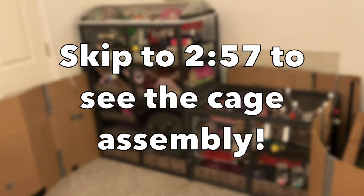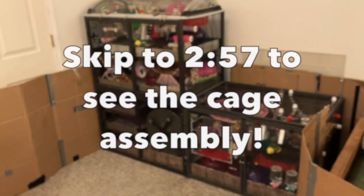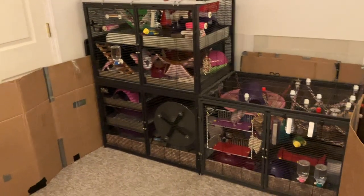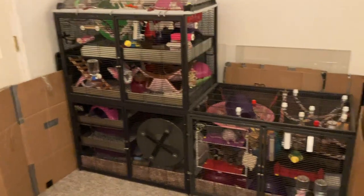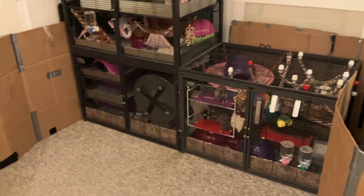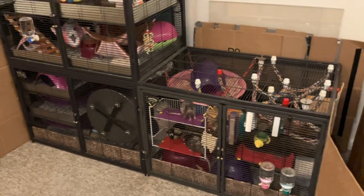Hey guys, it's Shadow the Rat, and for today's video I'm going to be turning my rat's triple critter nation into a quadruple critter nation. More accurately, I'm going to be adding a second unit to my single critter nation because I actually have two groups currently, with my larger group of six living in the bottom critter nation double and my group of four living in the single critter nation top, although that is going to change today because I'm going to be adding another unit to that top so that those rats also have a double critter nation.